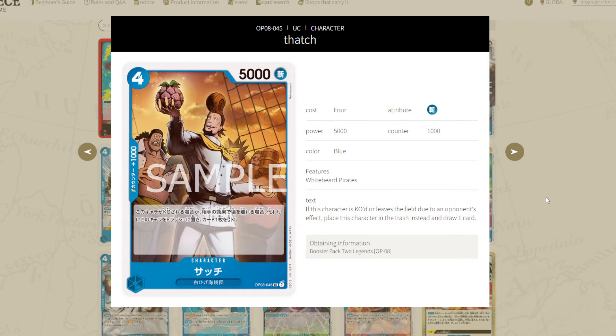Next up, Thatch is a 4-5 with the Whitebeard Pirates type and 1k counter. It's going to read: if this character is KO'd or leaves the field due to an opponent's effect, you can place this character in the trash and draw one instead. So basically, you are turning any bottom-deck or KO effect into: okay, I'm going to the trash, and then I'm going to draw a card for what you did. It's a 5k body — not the most scary body ever that they need to remove. But it's a cheeky little effect that, depending on the meta, could be pretty decent. This works against RP Law — bottom-decks puts them to trash instead. Draw a card if you want to remove me. It's not bad against a removal meta. Definitely replaces itself when KO'd. I think this might see some play.